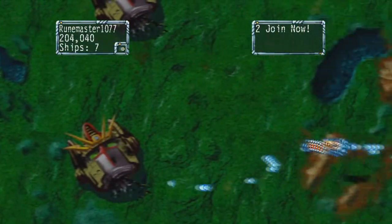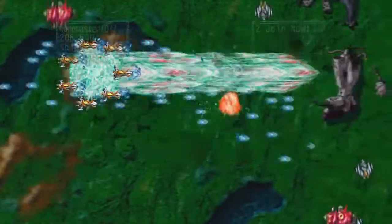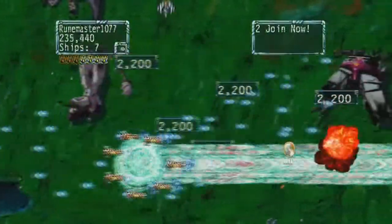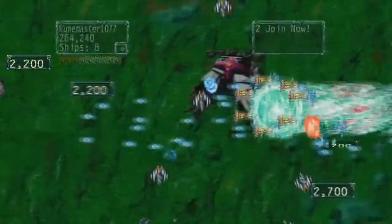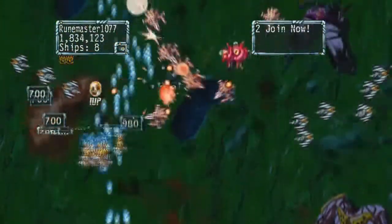You control the directions just like you are used to, but you can contract or expand your little armada. If there is little on the screen you have to dodge, then spread wide and get a plasma auger that gives you an edge. But if there is hell on the loose, you'd better contract your forces to guide them through it.